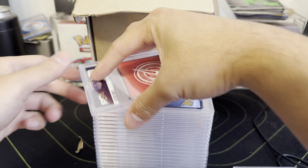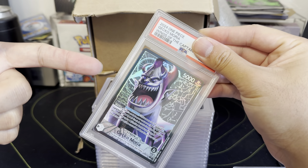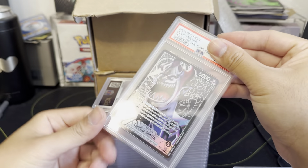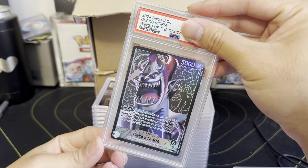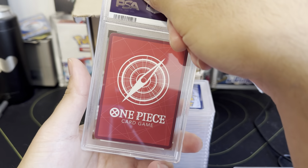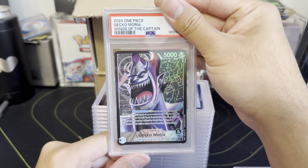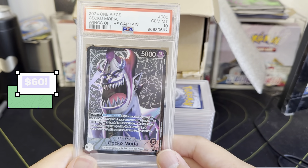We submitted two One Piece cards. I just think these would look good in slabs — I did collect some One Piece back in the day. These are the leader alt art cards, I think they're called. Gem Mint 10 — perfect! Usually One Piece cards, from what I see, do really well from a grading perspective.